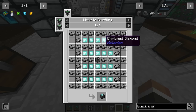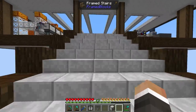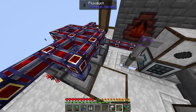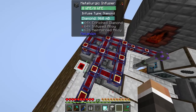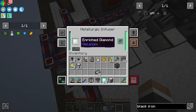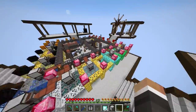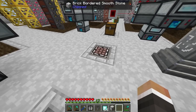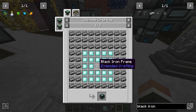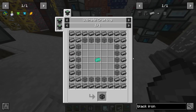Thankfully, we automated the production of enriched diamonds. If our system has been working as intended, we should have a bunch of them in here — we've got 64, and then further 64 backed up in here. I'll take 64. I actually don't think we need more than a stack of enriched diamonds. Back over here, do we have what it takes to make this happen? I think the answer is yes — we might need even more black iron. I'll make another stack; it's not going to go to waste.